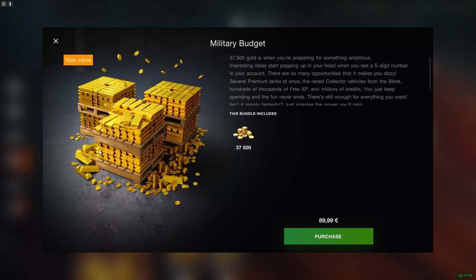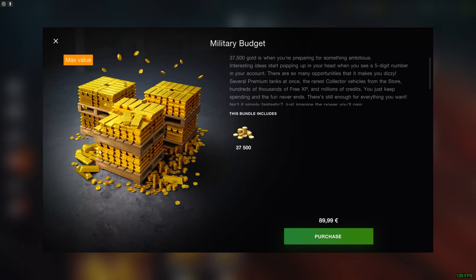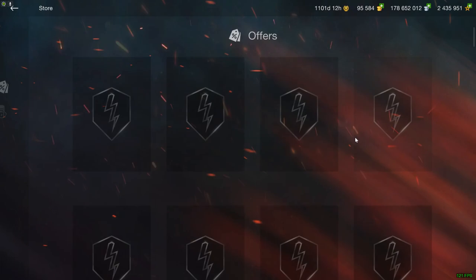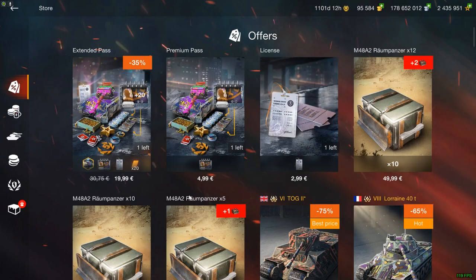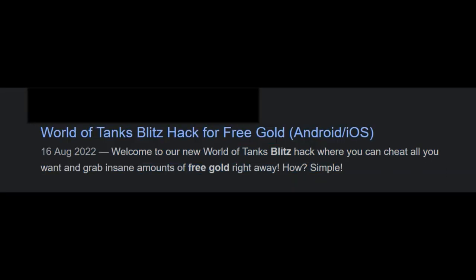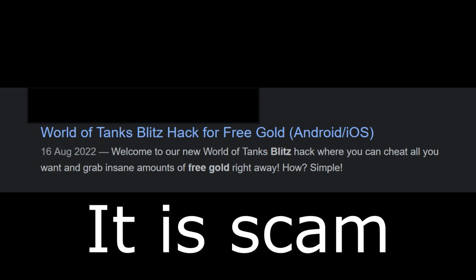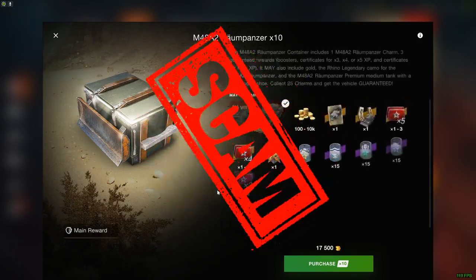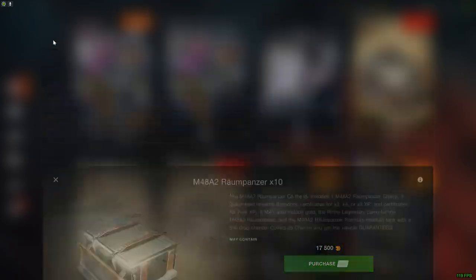Another way to get free gold is to buy it but use someone else's money — FBI, open up! But I highly do not recommend that one. Another thing you should definitely never do is try to go onto external gold websites. The only way to get gold is from official Wargaming stores. Things like this may sound interesting, however they're most likely a scam, so do not fall for this. There is no free gold to be earned outside the game. And crates are also a scam, so do not fall for those either.